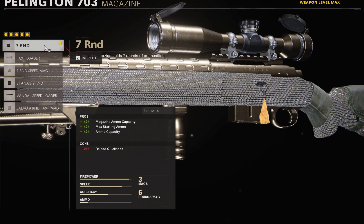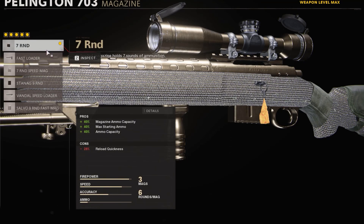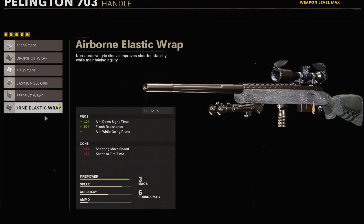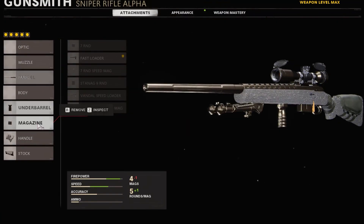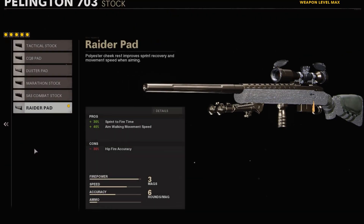The seven round mag is the only mag that will get you the most bullets with no decrease in ADS or sprint-to-fire speed. For the wrap, I run Airborne Elastic — it's also preference, but the only thing you're losing is 15% sprint-to-fire speed, so you could switch it to Drop Shot, which I'm going to do right now. You can basically ADS while prone, which is how I drop shot, and you're not losing anything. Last is Raider Pad for sprint-to-fire increase.